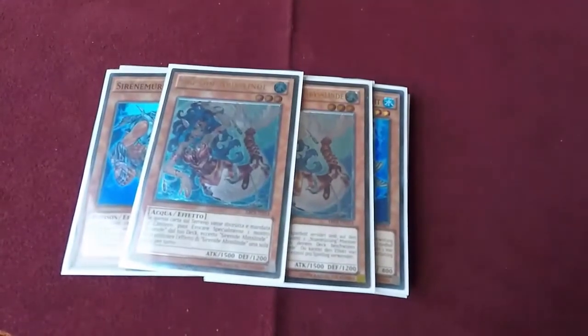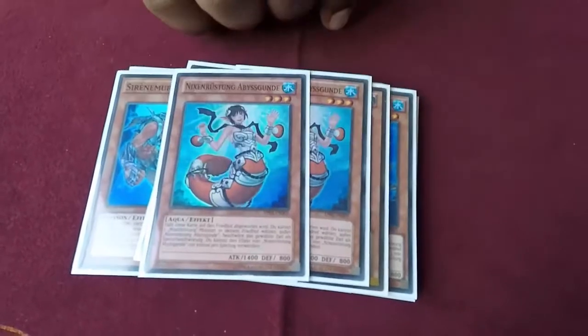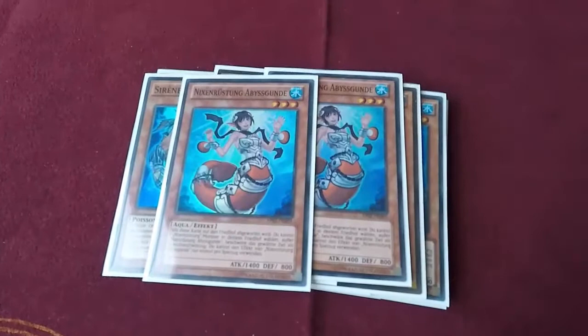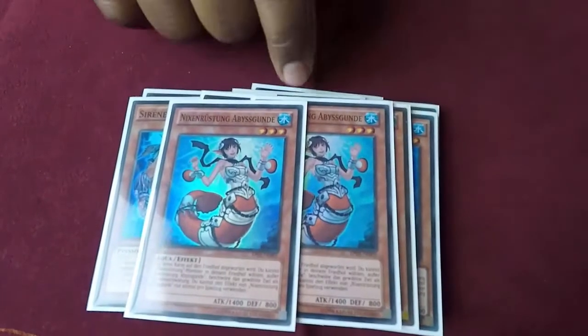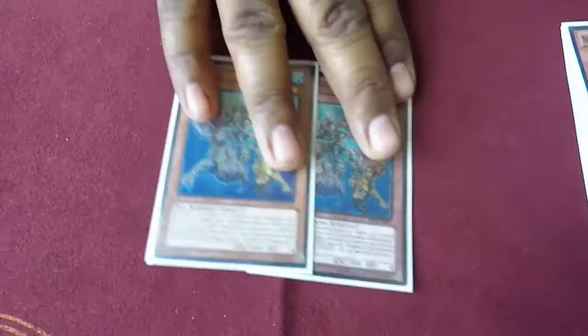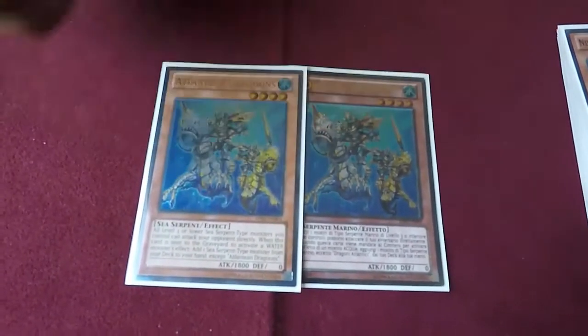Two Gunde - one of the best Mermails in here. You pitch and add any Mermail from your graveyard back. Pretty good, helps you recycle any of the Mermails. That's it for the Mermails. Now for the Atlanteans - two Dragoons. Unfortunately I wish he could come back to three, but he's way too powerful. Even at two he's still good, three just makes the deck even more broken.